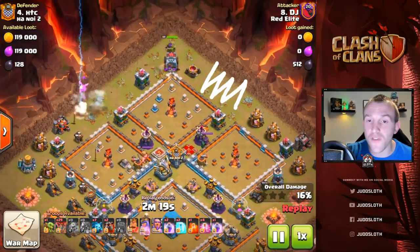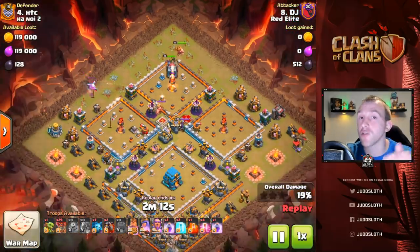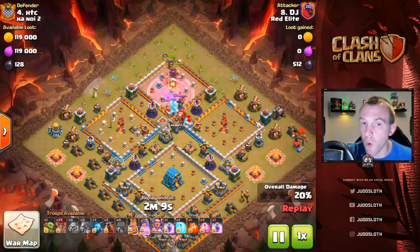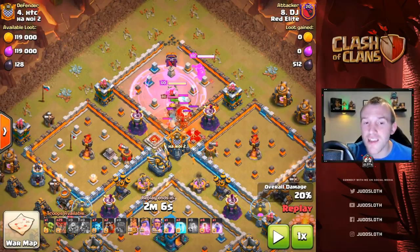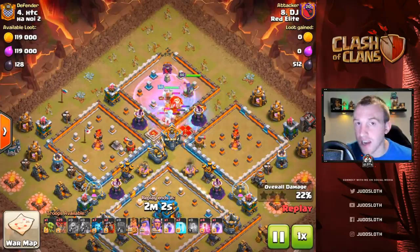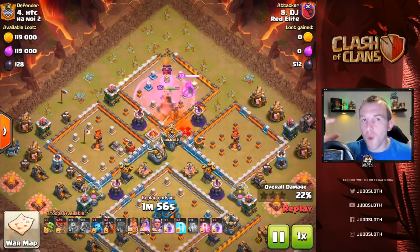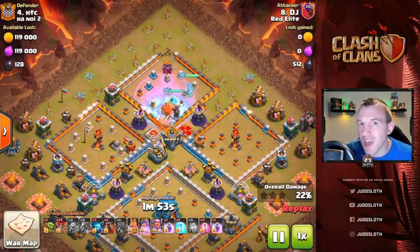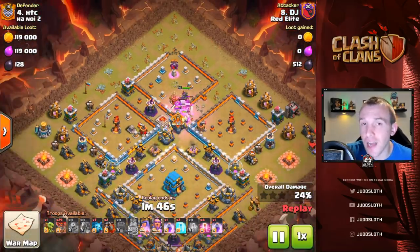We've done the exact same funnel on the other side of the base so we can now draw straight in towards that northern area. This is your kill squad — you do not want your kill squad walking around the base. We've taken out that northern compartment's defense. You've got to take out the center as well in order to control your troops down, and that's what your kill squad is aimed at getting. A lot of the time with these island style bases you will see the clan castle troops and the heroes on the inside of the base, so no matter what angle you come in from you should be able to draw those troops out and take them out.